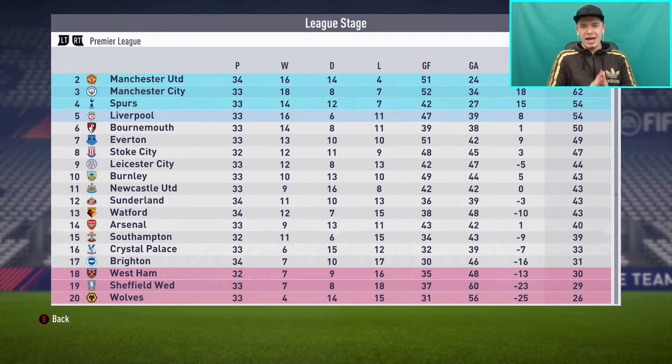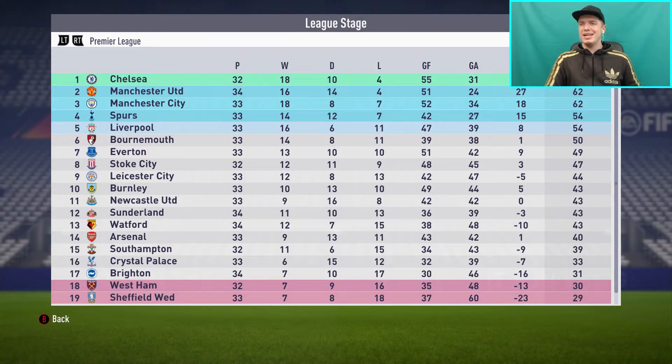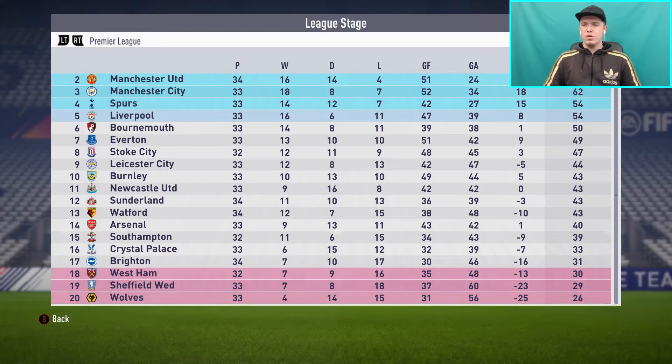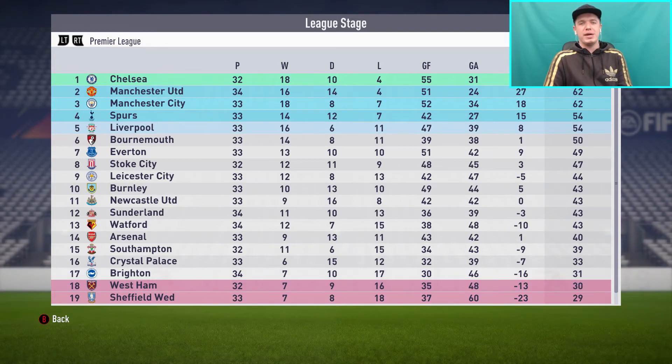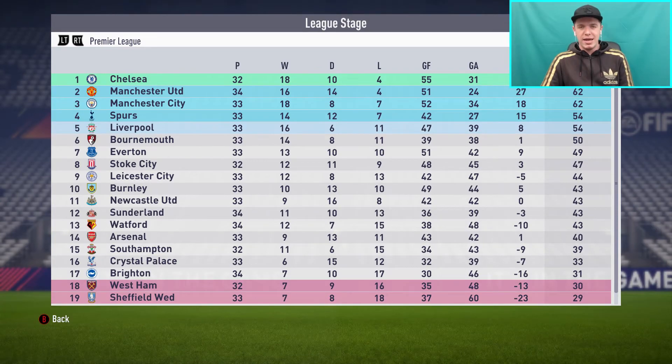The next episode is going to be the last episode of this season, which I'm massively looking forward to. Quick look at the top of the table: Chelsea are leading the pack with two games in hand over second-place Manchester United, City are third, Spurs fourth, Liverpool fifth. Arsenal are sitting 14th having had a horrible season, with West Ham, Sheffield Wednesday and Wolves making up the bottom three. Brighton are just outside the relegation zone — absolutely mad. If you enjoyed the episode, please smash the like button, subscribe to join the Sunderland Army, and follow the channel Instagram in the description for early updates.